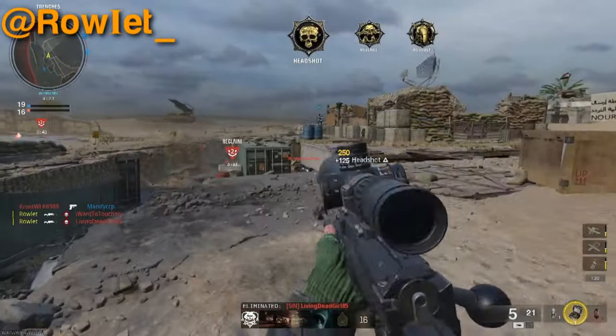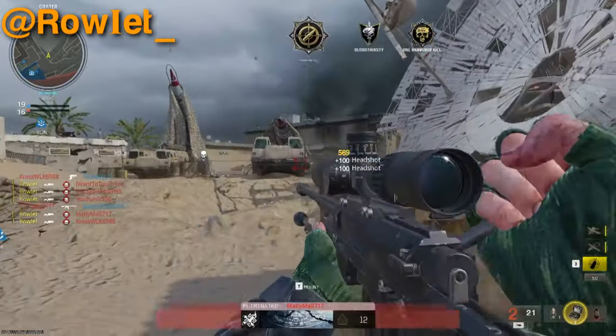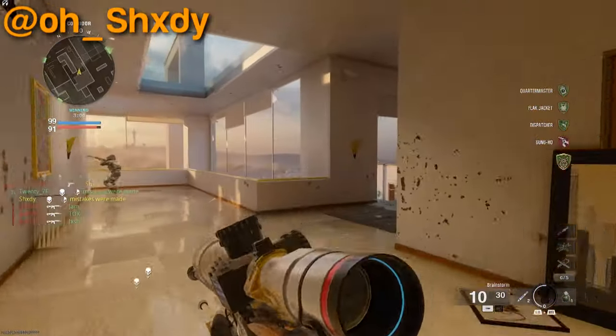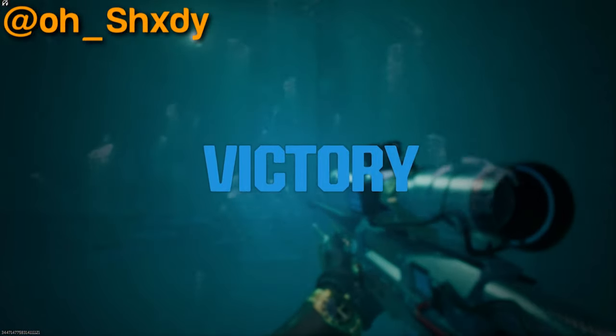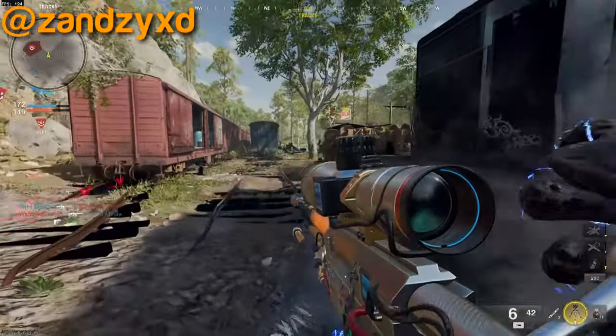We got right into the clips today, no intro segment like normal, because I know you guys don't want to hear me yap — y'all want to see clips. Like this one from Ralit — he got the silenced LR762 with the bullet sniper rifle. He's on Scud. He hit a six-on-head, on split. Then we got Shady with the dolphin dive right into the pool — come on, that is so beautiful looking.